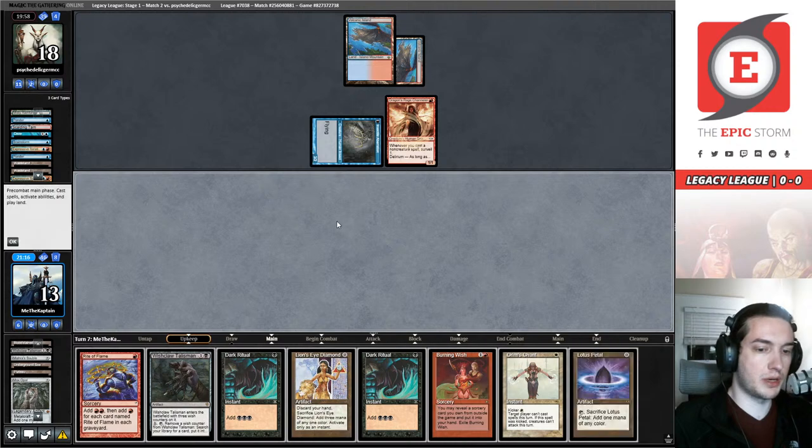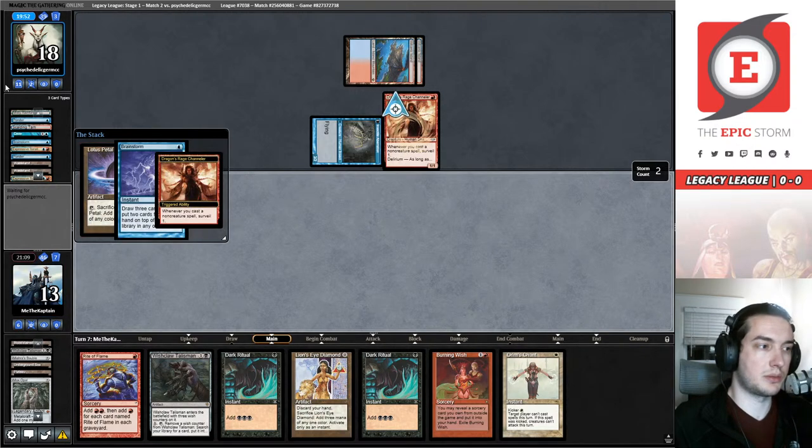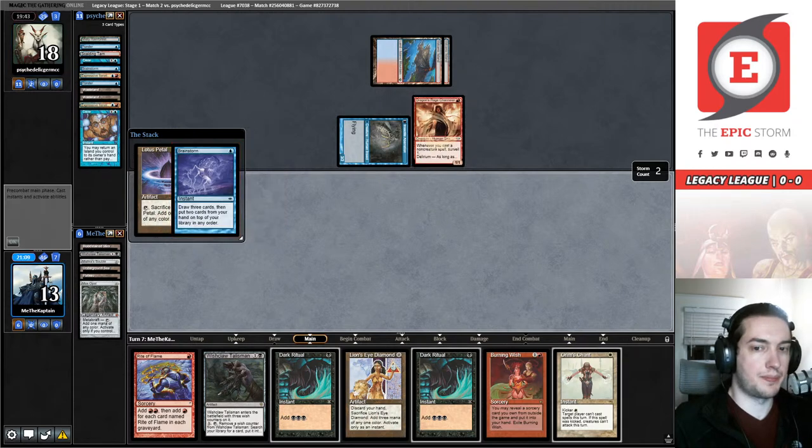Two wrongs don't make a right, but I will take it. Let's see about this Lotus Petal — paying costs, Brainstorm. I should probably pop out graveyards. I keep on top and draw three cards with Brainstorm. I guess we'll find out what happens. Daze number three — might as well.